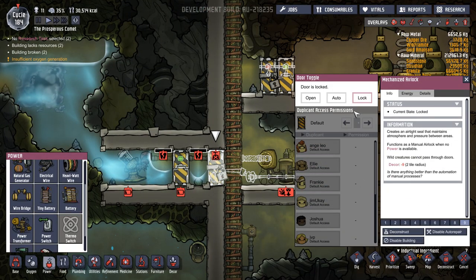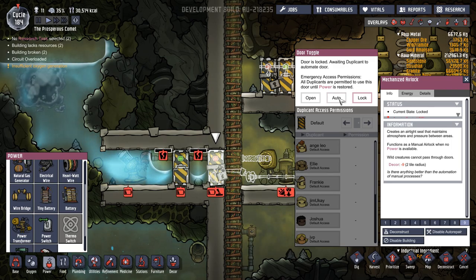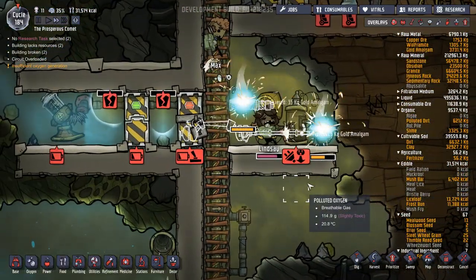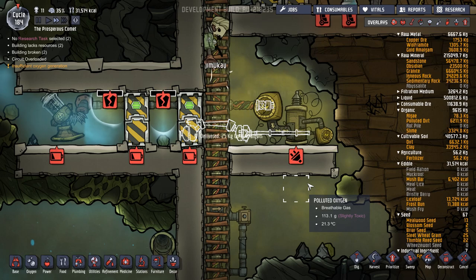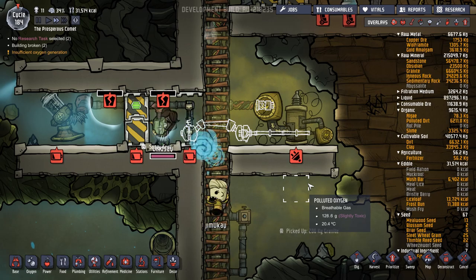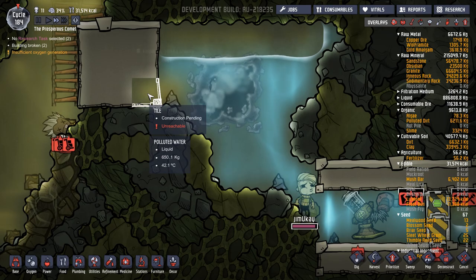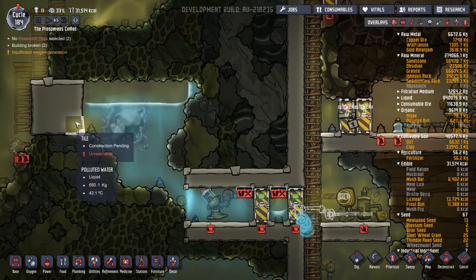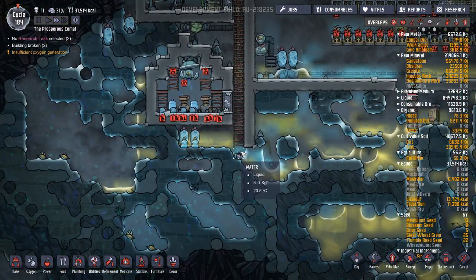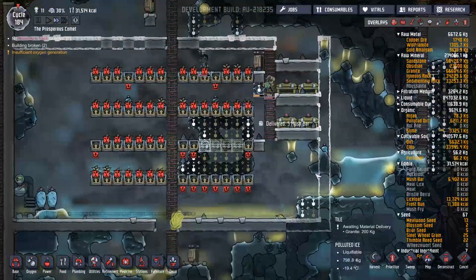Then we want this one going across to here and then we'll set it to just let out exactly what it needs. Is this door ever going to open? Constantly locked - awaiting duplicate to automate the door. This will be our first power transformer as well - it'll be interesting to see. There we go. Thank you - you get that fixed. It says unreachable but you just managed to get there. Some of this hot liquid is going to come down here and melt some of this.